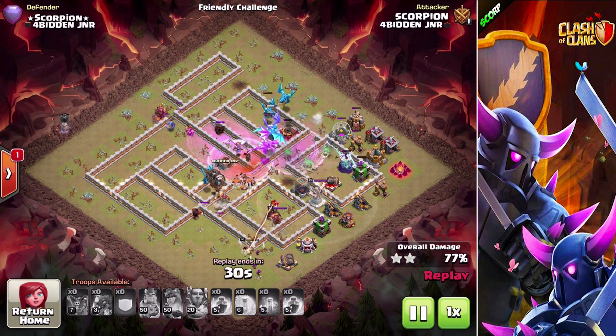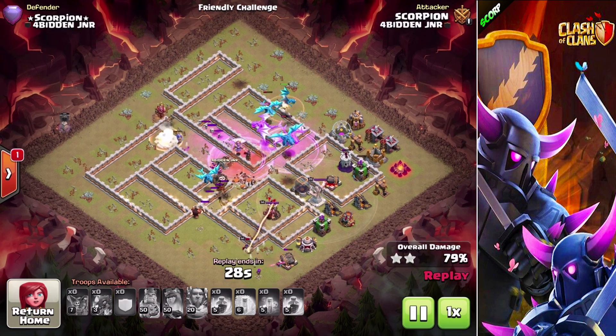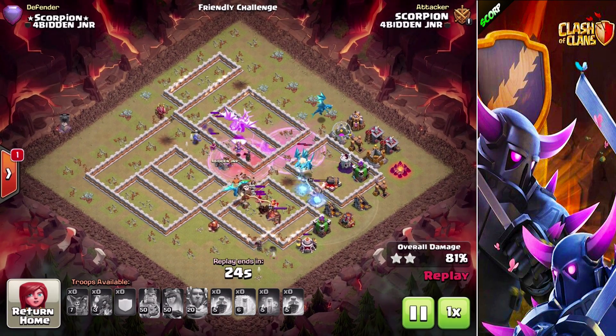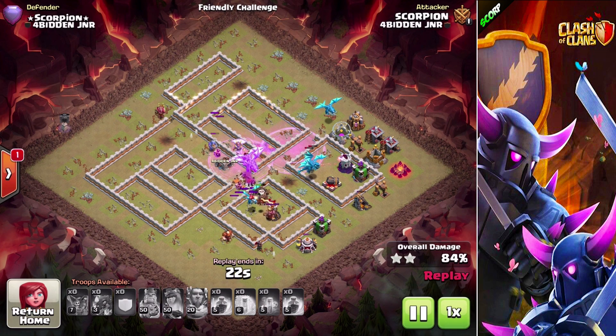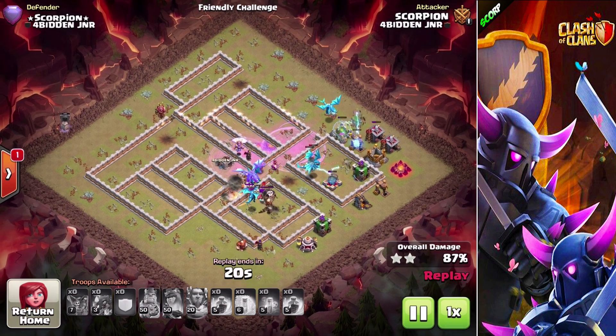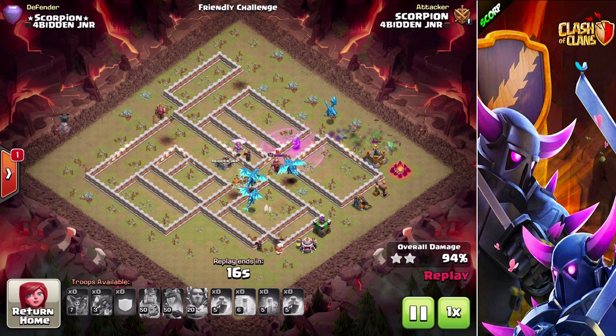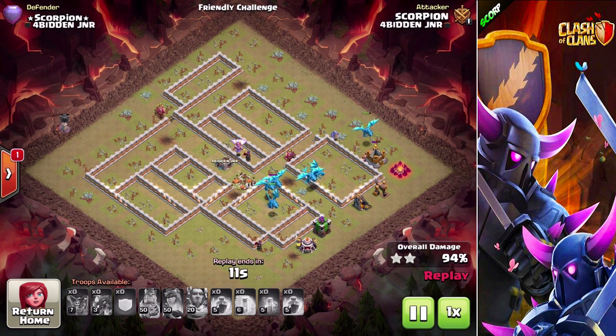With this attack I went with the electro dragon at 12 o'clock — that funneled out that entire side — and the bowler combination at 9 o'clock, which funneled out the 9 o'clock section. As you can see, I've got so many electro dragons left on a fully maxed 100% base. There's got to be at least six or seven electro dragons left and there are only a couple of buildings remaining.